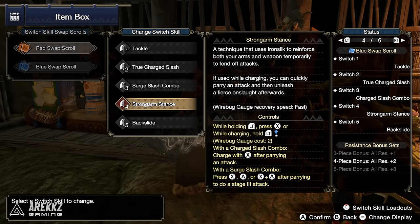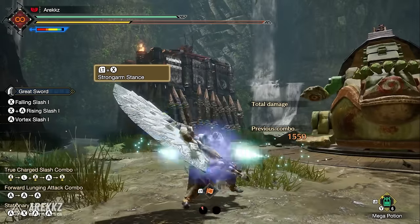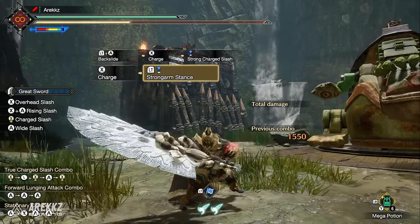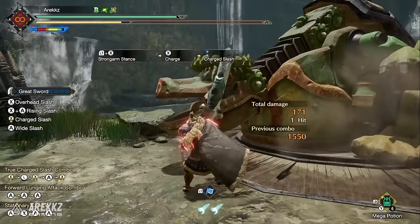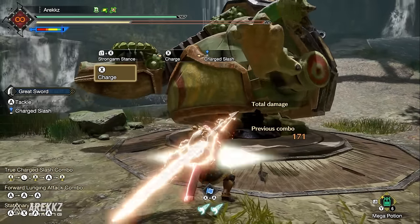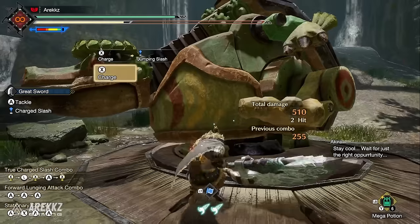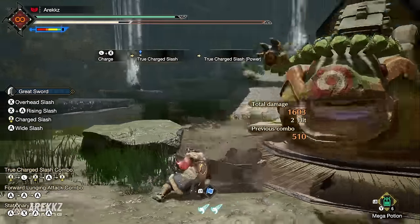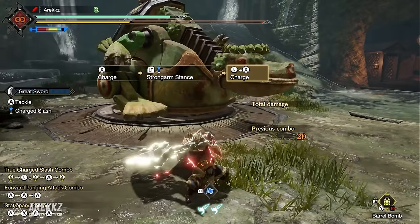Next is the Strong Arms Stance — a technique using iron silk to reinforce your arms and weapon temporarily to fend off attacks. Hold left trigger and press X to enter the stance. If hit, you can follow up with a charge. The real use is entering it during a charge: hold left trigger while charging to go straight into the true charge slash combo. You can also place a small bomb, begin charging, hold LT, let the bomb trigger the counter, then go straight into the charge — great for wake-ups.